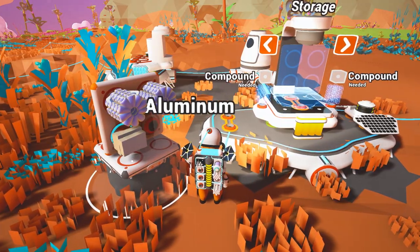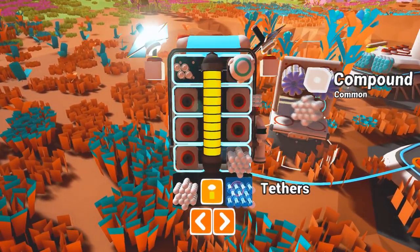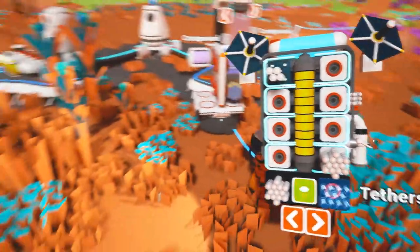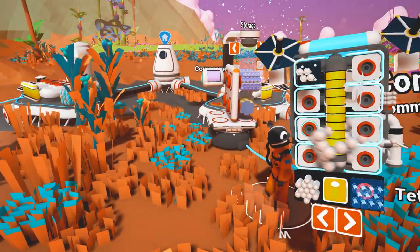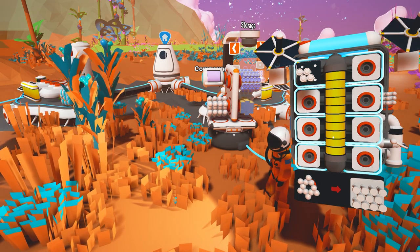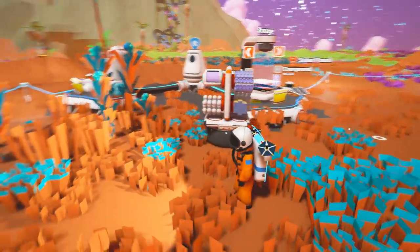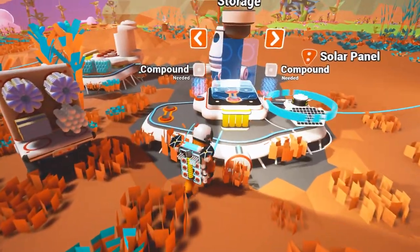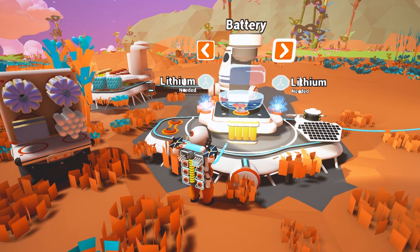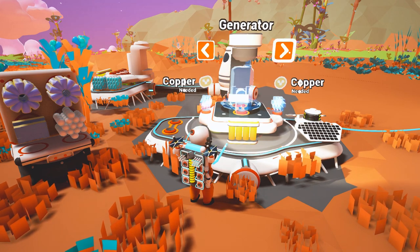And we can take our aluminum and set that right there. Let's see how much compound we have — let's throw in a kit right there, put this on the other side. Let's make some more tethers just in case. We have another little bay here — what I'm kind of hoping for is we turn this into a vehicle bay. I'm going to grab that last piece of resin. Let me just set up here on the storage with our aluminum. Wind turbine, the battery — so we can power it at night, but I need the lithium. So we need to go on a lithium adventure.